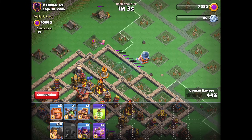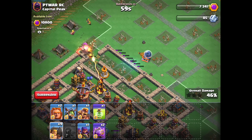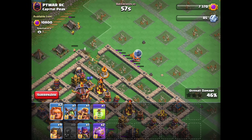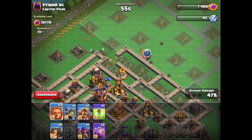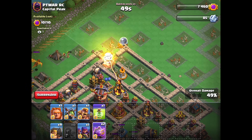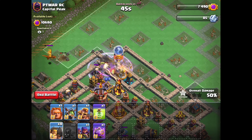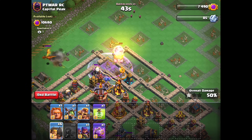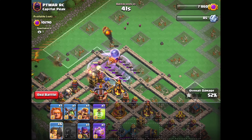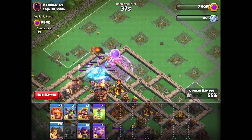We don't want the Sparky to break through the wall over here - break this wall, hopefully she redirects. We want her to take the higher angle like that. Then we will drop down our rage, beating the Sparky into this compartment. Some rams now to try to distract. Boom, another shot on the Sparky - oh my god, this is going so well. More rams to help tank, one more giant to go in.